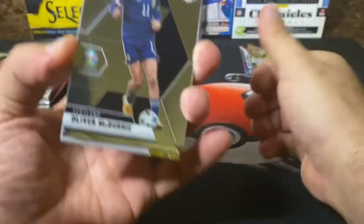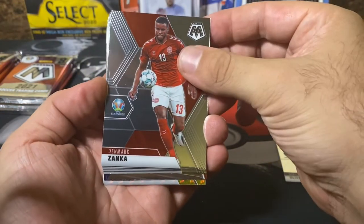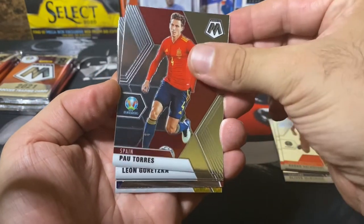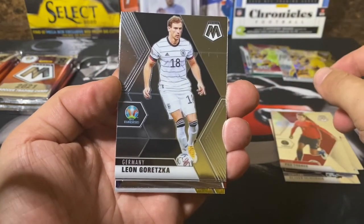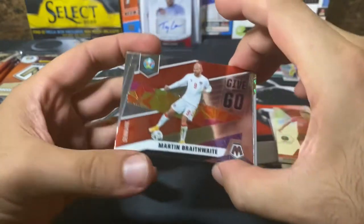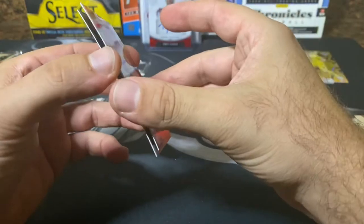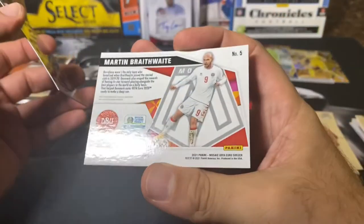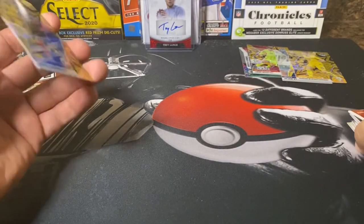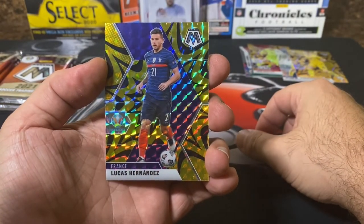Heading into pack number three: McBurnie from Scotland, Zanka, Valovski again, Torres, Gretska, Vargas. There's another Give and Go — that is Martin Brathwaite out of Denmark, not numbered. And our next gold fluorescent is Lucas Hernandez from France.